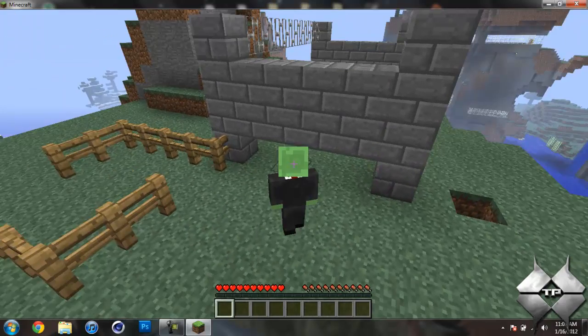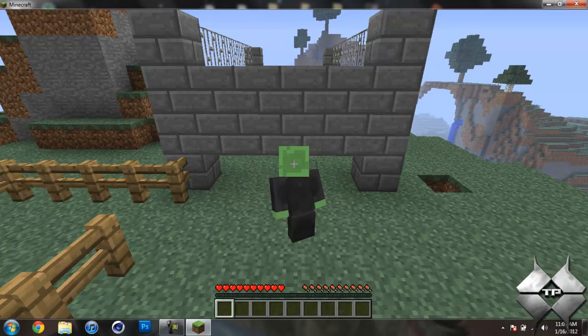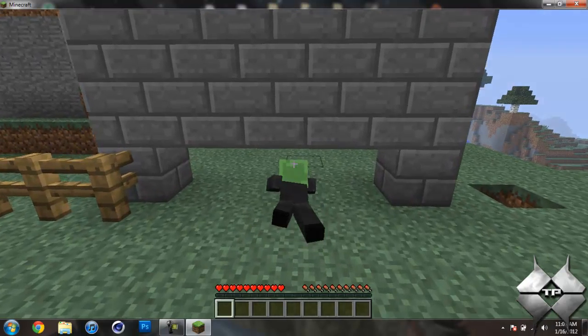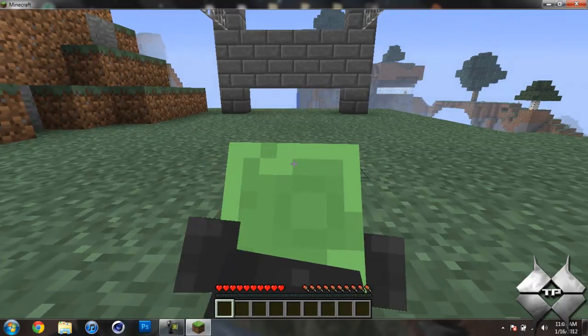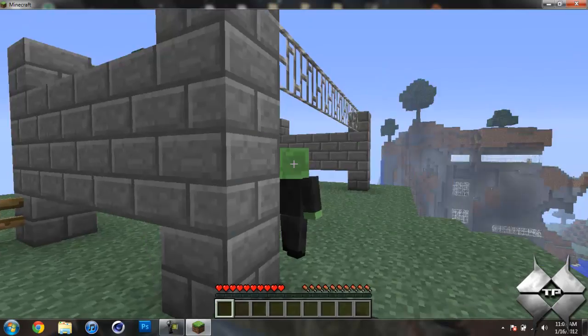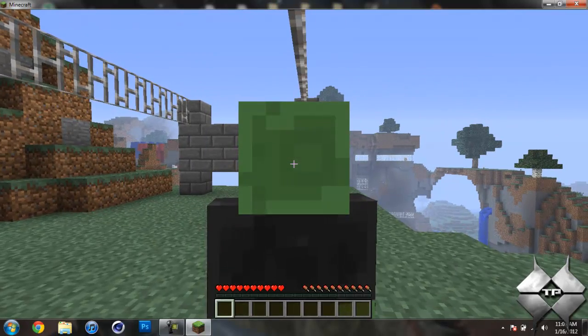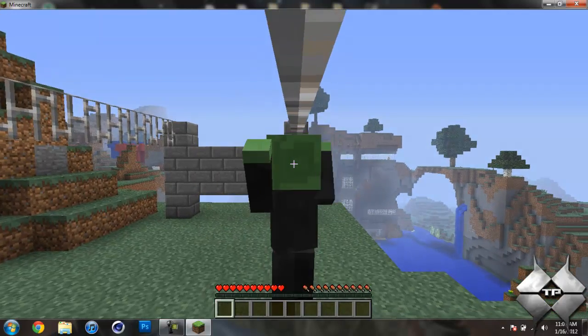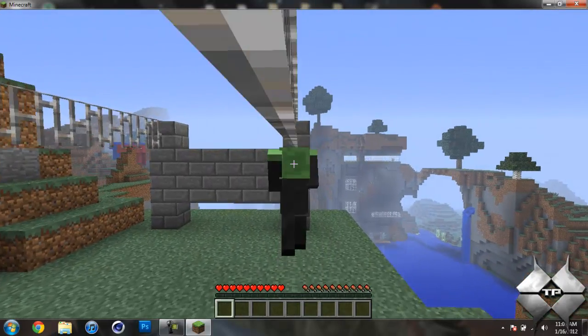Another thing you can do is crawl like an army crawl, so if you hold shift and then hold control, there you go — you're doing your army crawl. And stand back up. Another thing is if you hold control and jump under some sort of ledge like this, you can go ahead and grab on to it and walk across.